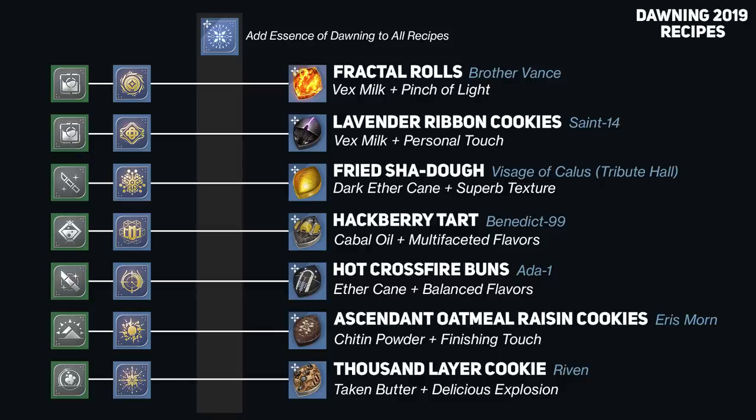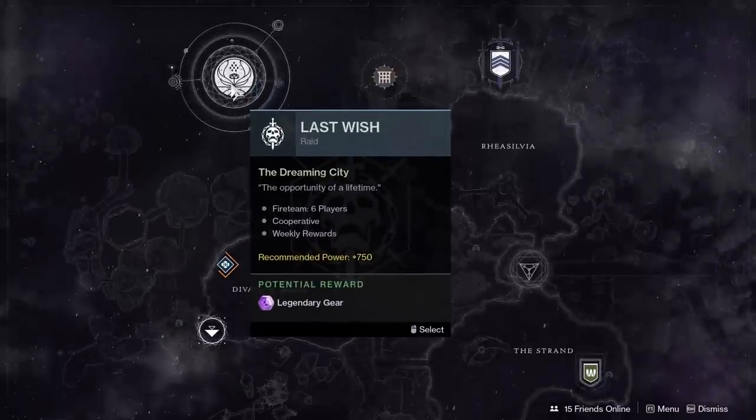For the new combinations, I went ahead and put together my own graphic and tried to keep it looking similar to the first one made by Scooby Deezy last year. This should help you quickly knock out any of the recipes that you're missing. You'll have to bake and give desserts to Brother Vance on Mercury, Saint-14 in the Tower Hangar whenever he decides to show up, the Statue of Kallus in the Tribute Hall, Benedict-99 in the Tower Annex, Ada-1 in the Tower Annex, Eris Morn on the Moon, and finally Riven in the Last Wish Raid. Yeah, you heard that right — you gotta give a treat to Riven.